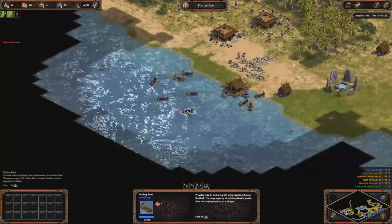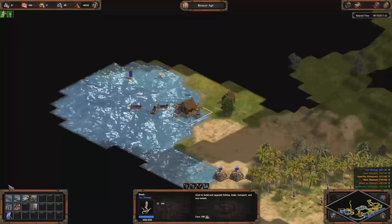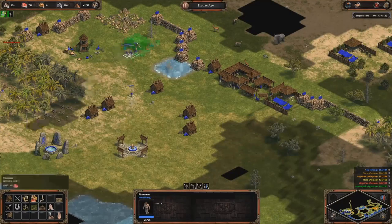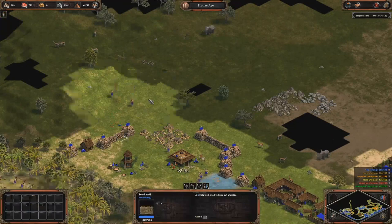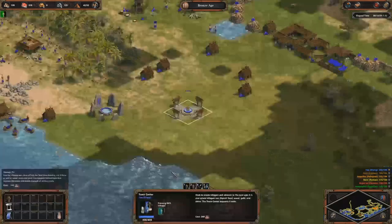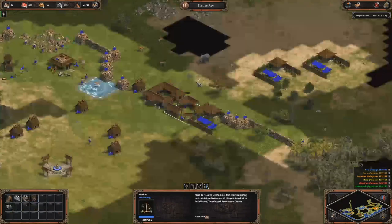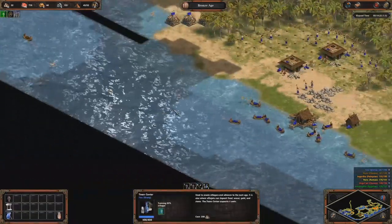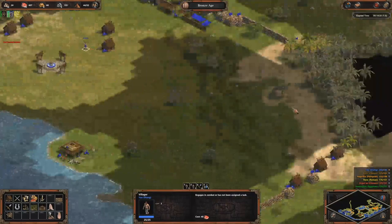When going to Bronze Age I should have researched something at the market, like the bonus for wood collecting. One of the first things you want to do in Bronze Age is research the Wheel. If you are on a water map you can also do the fishing ships upgrade into fishing boats. I'm researching the Wheel now — then the wood upgrade. In a real game you would have to make ships in Continental because you will get rushed by ships at some point.